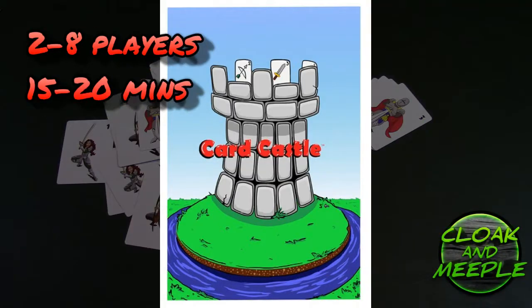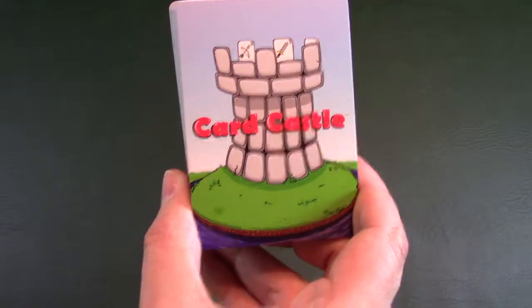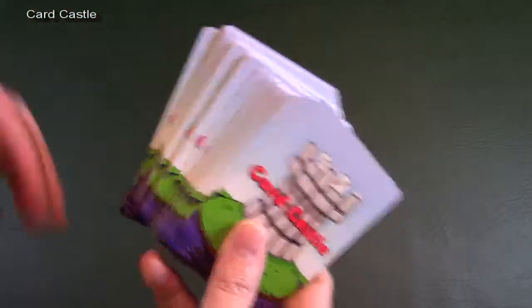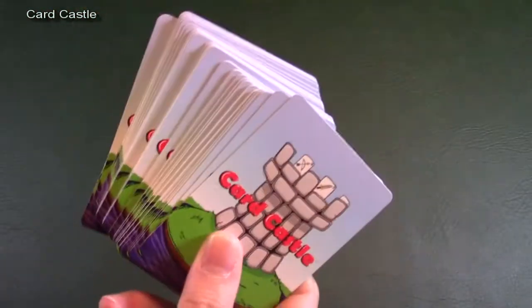Not slapping each other — slapping cards. In the game of Card Castle, you will take this big deck and split it evenly between all the players. If there are any excess cards, they'll just be out of the game. Give the deck a really good shuffle and split it between all of the players.